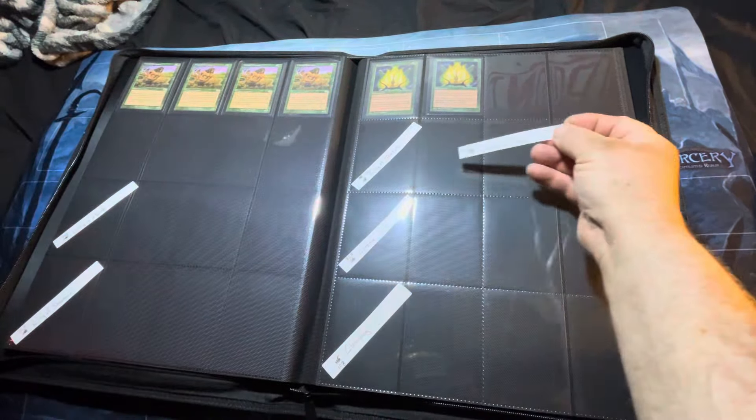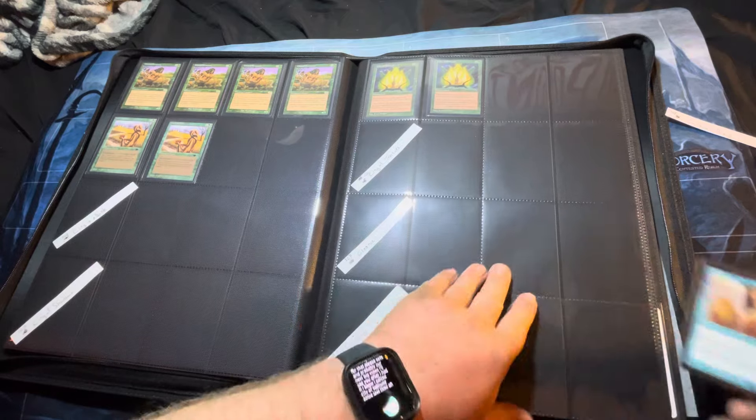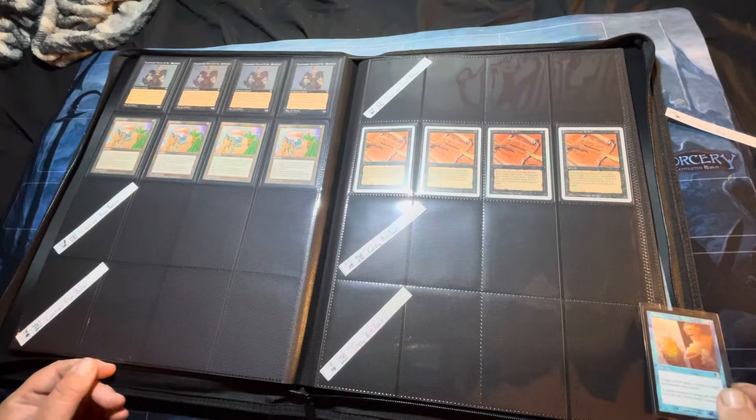Today we are putting like 16 or 17 cards into our reserve list binders, which is officially going to put us over the 1,200 card mark for all cards in the binders. Our average TCG value puts us at around $2,800 so far. It's slowly building up.